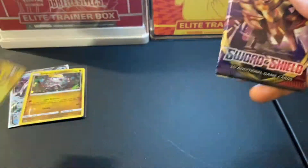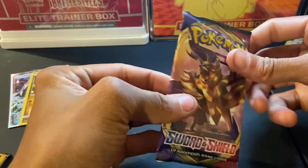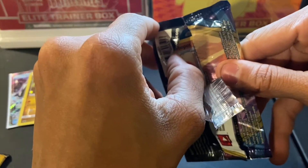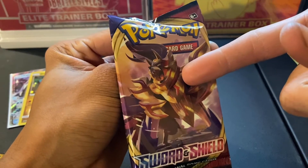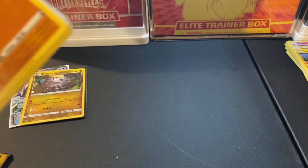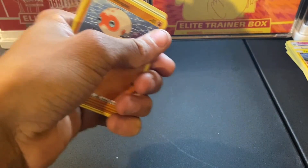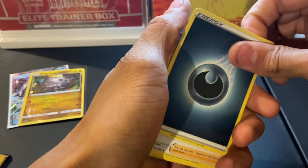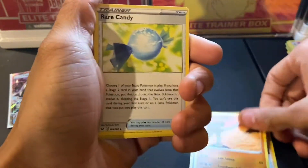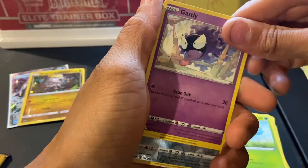We got a reverse holo — all right, now we're getting something. We got Vivid Voltage, Sword and Shield, and Sun and Moon. Fun fact — I actually opened a Sword and Shield off camera not too long ago and pulled a full art — I think it starts with a Z, I can't think of the name. But we have something in here — I pulled the full art and was not expecting that from just a random pack I had laying around.